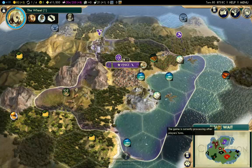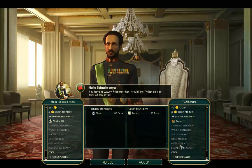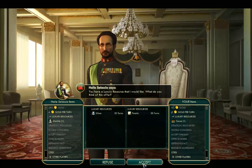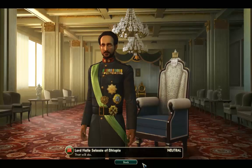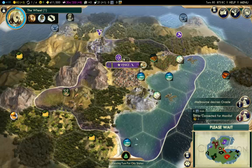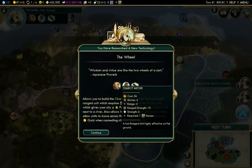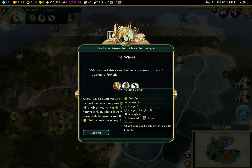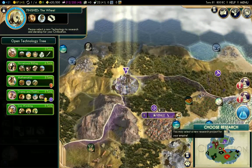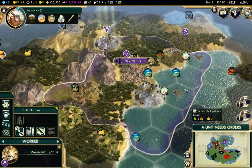Silver for pearls — yes, we can do that trade. We've got nine happiness now, so we're going to be heading into a golden age fairly soon. We've discovered the wheel as well, but we don't have any horses so we can't do the chariot archer. Let's choose more research — let's just go with masonry and get these early technologies out of the way. Two turns until a workboat, so I potentially need three more workboats.